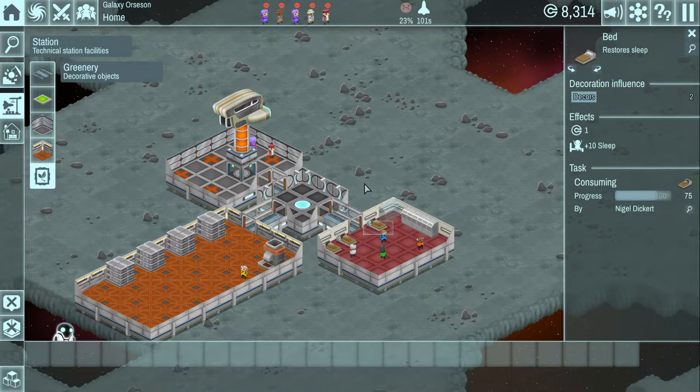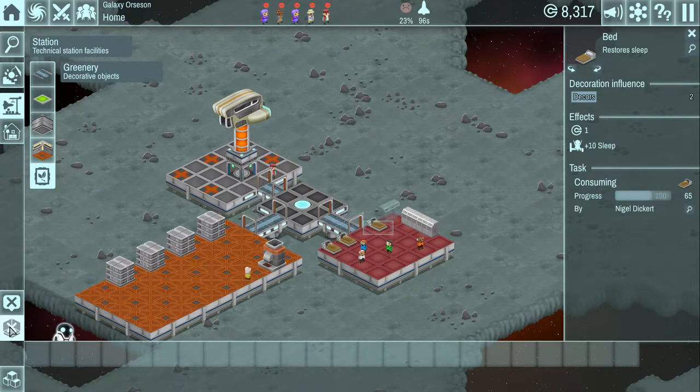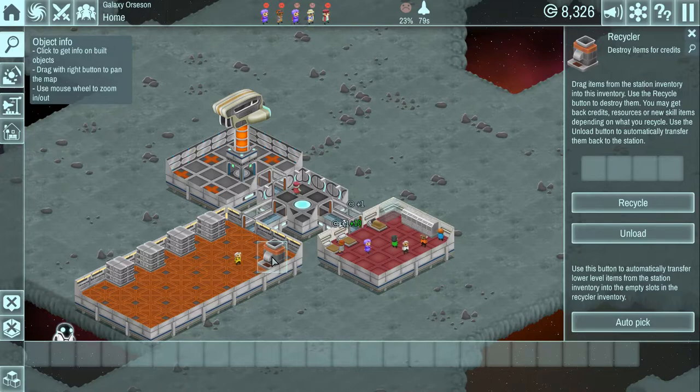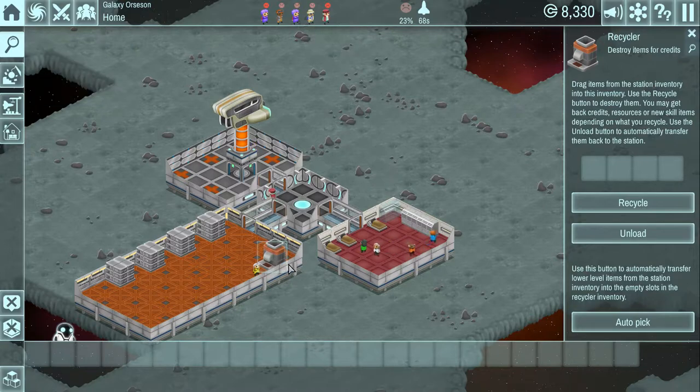Here you can turn off things like the little pop-ups that show progress on things being built. You can turn walls off as well to make it easier when building. All your inventory stuff will show up down here. You can click on things like beds, lockers, etc. to see their properties. Things can be a little bit tricky to click on sometimes - it can be a bit annoying to click three or four times trying to get what you're looking for.